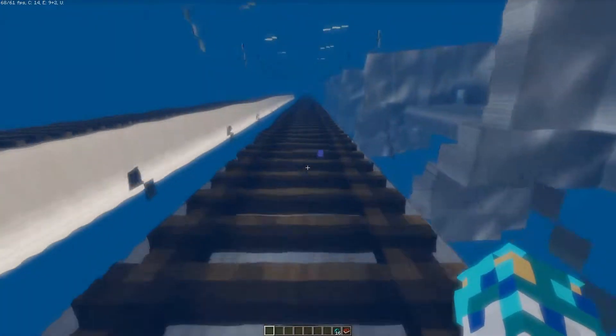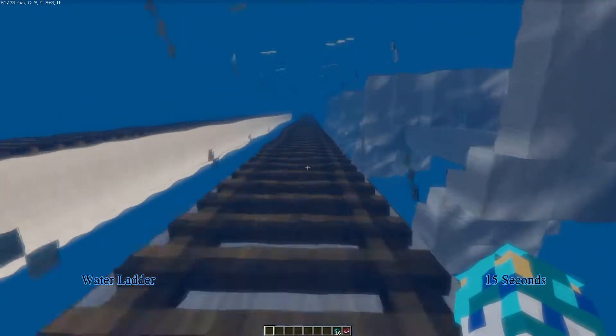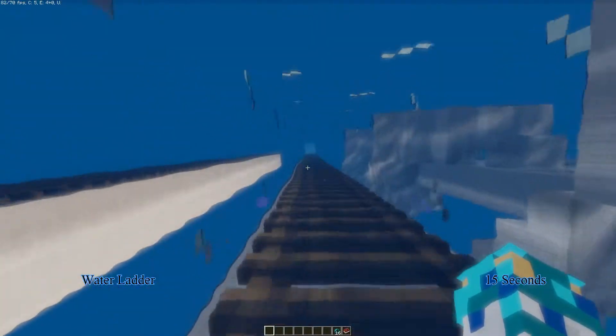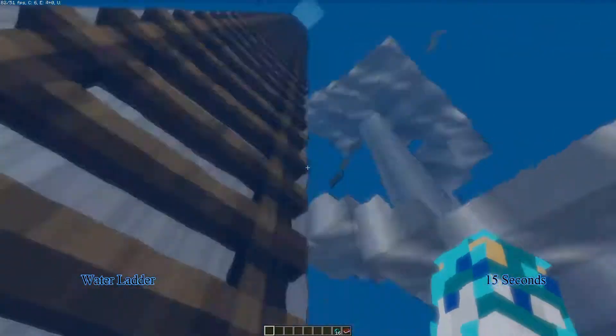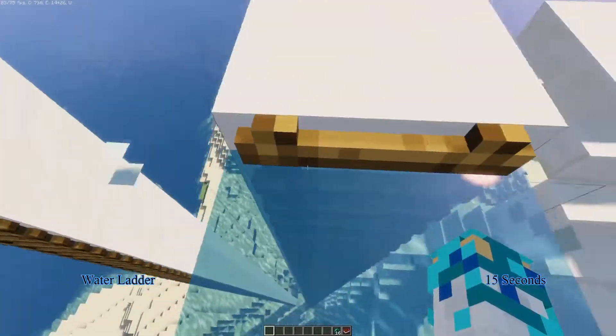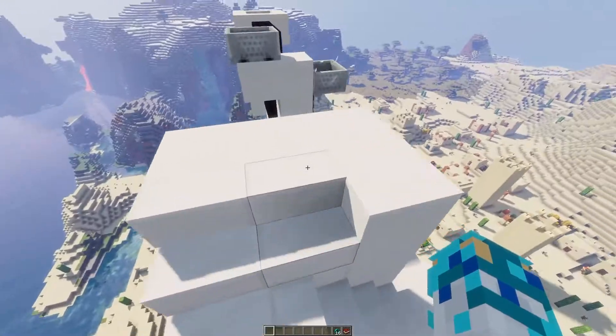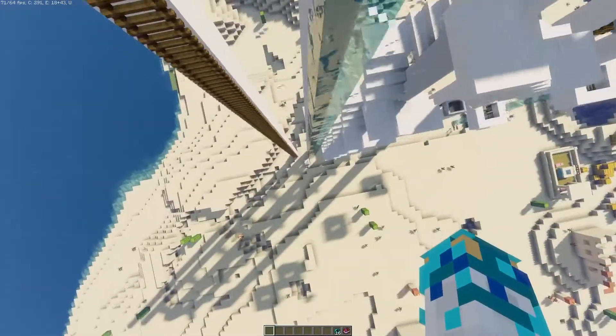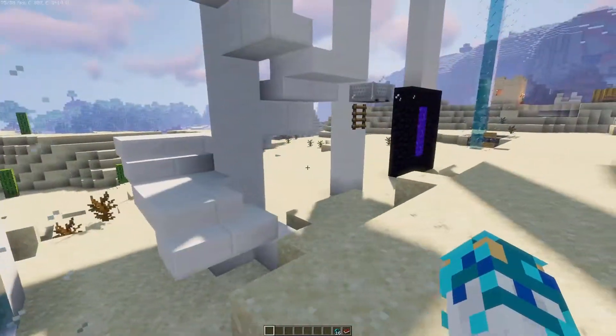Second test is the water elevator. This definitely increases the speed of the elevator by a lot. I have shaders on which makes this look extremely cool. This water elevator and ladder combination is quite unique.